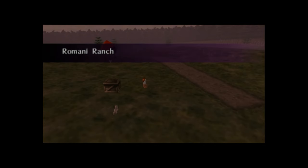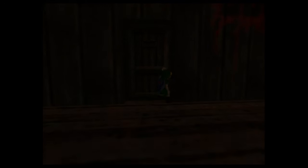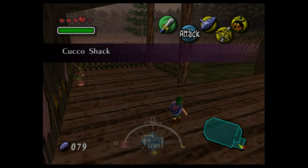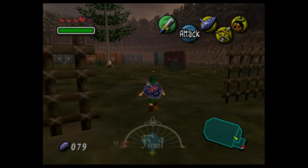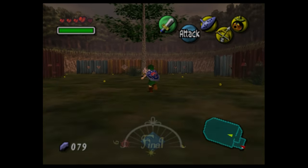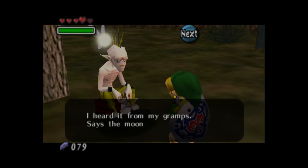Romani Ranch is home to a number of quests and minigames. I paid a visit to only one location and one character on this visit. On the west side of the ranch there are two buildings: one is the dog racing track, the other is the cuckoo shack. Inside, we meet Grog — a character who looks suspiciously like the carpenter's son from Ocarina of Time, if he had a mohawk.